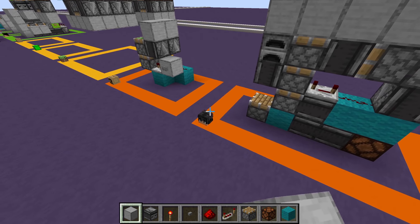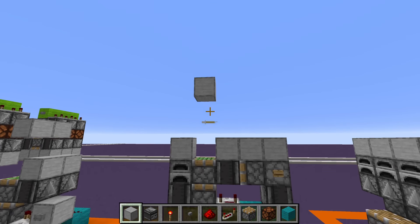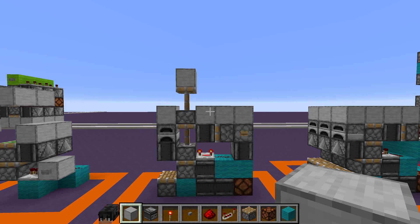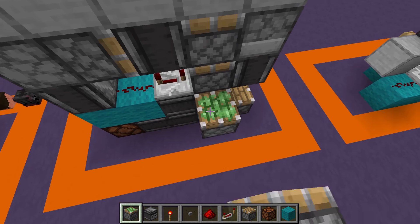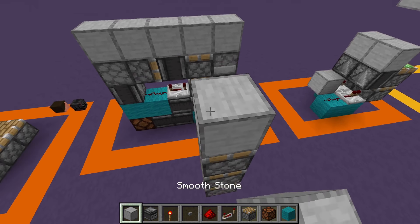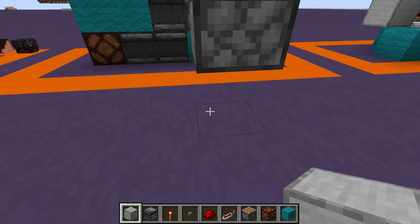Now we have our vertical triple piston extender made by broad jeff. Push the button — it needs a wooden button because of the longer extension time. It's really quick and really easy to build, though a little complicated. You're going to have your triple piston extender with one block of space on one side and three blocks of space on the other side, and one block of space underneath.